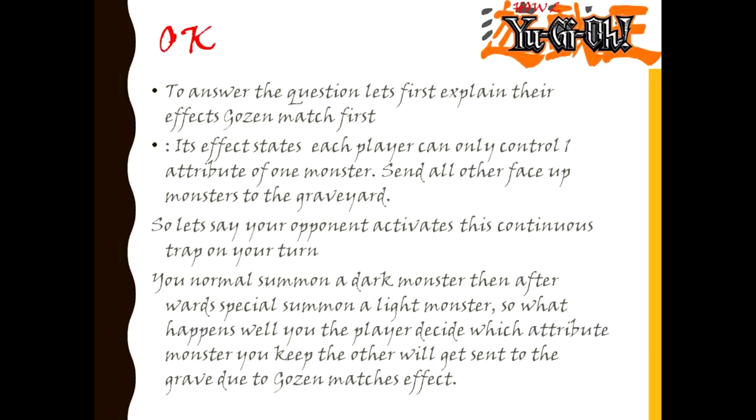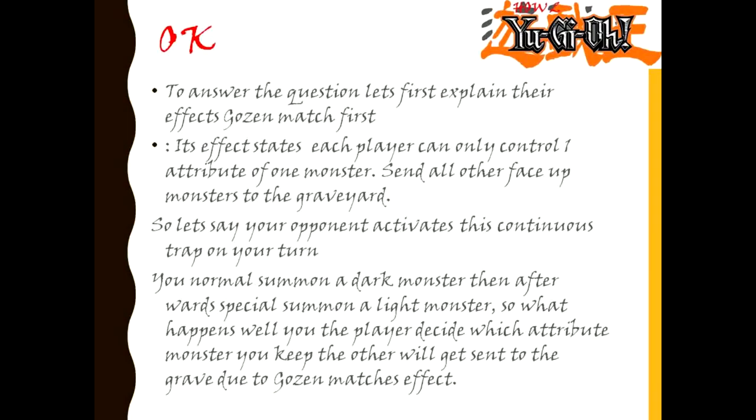You normal summon a dark monster and afterwards special summon a light monster. What happens? You, the player, decide which attribute monster you keep. The other will get sent to the graveyard due to Gozan Match's effect.